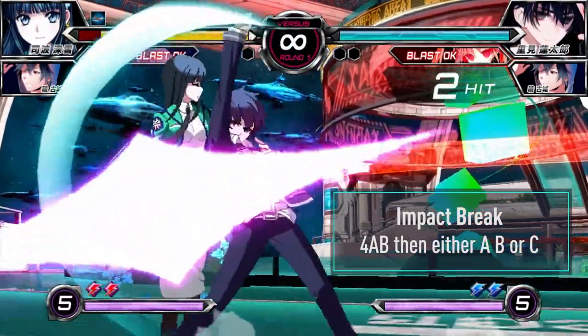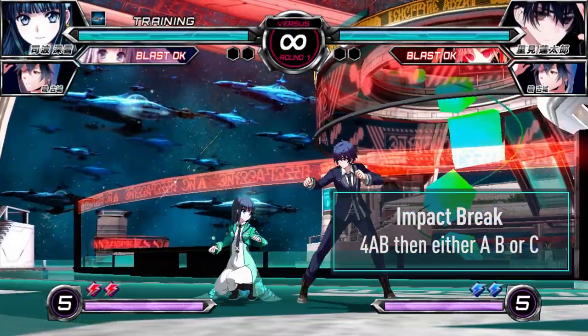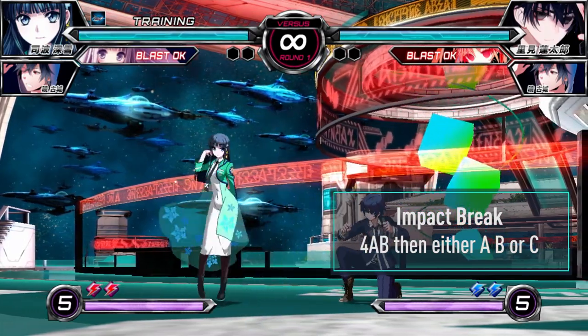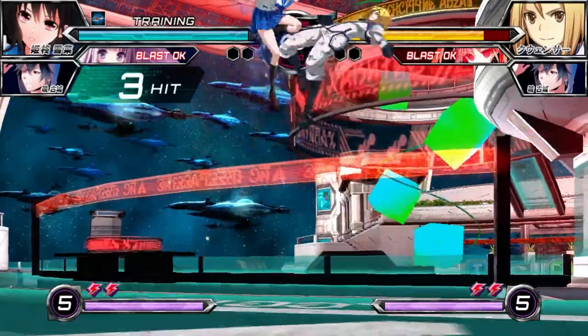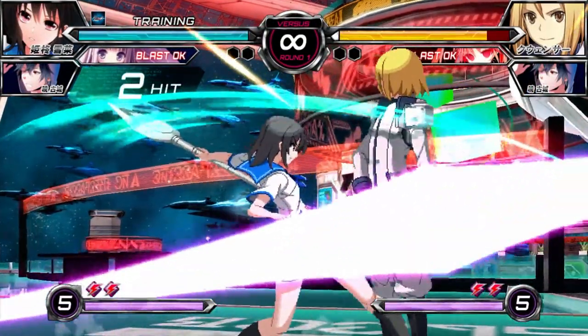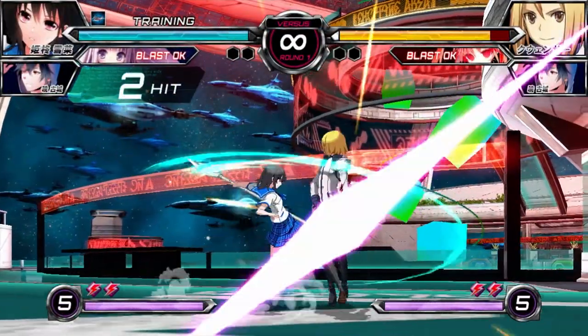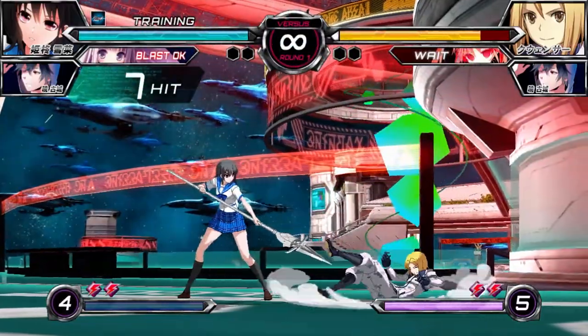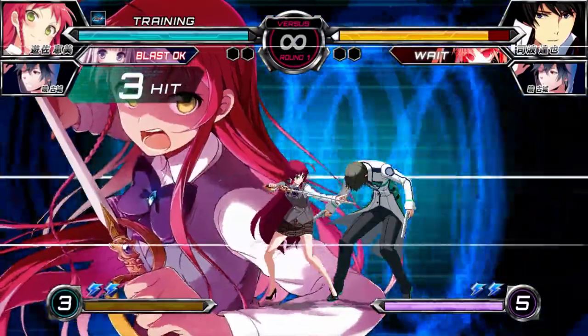Impact Break performed with 4AB is a universal overhead with a guard point at the apex of its animation. It's safe on block, but isn't easy to combo with unless you perform the follow-up. Pressing A, B, or C will trigger the follow-up, launching the opponent for an air combo. When performed immediately, the screen zooms in and you're rewarded with no damage penalty, but pressing the follow-up late will result in increased scaling on the subsequent combo. The follow-up gives you much higher reward on hit, but is punishable on block.